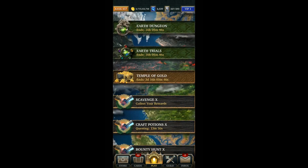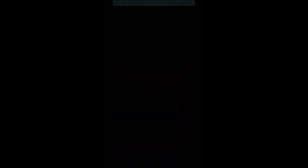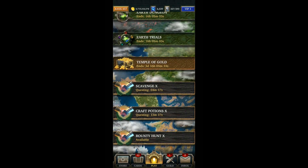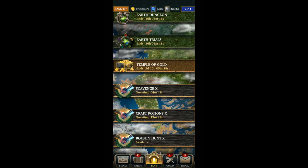If you're trying to get stamina, I recommend keeping the scavenge and craft potions quests going whenever you can. It's a better thing to do between events. With scavenge you have a chance to get 3 or 15 stamina. The 15 stamina is pretty rare but the 3 stamina comes up quite a lot. If you do this whenever you get a chance you should get quite a lot of stamina.